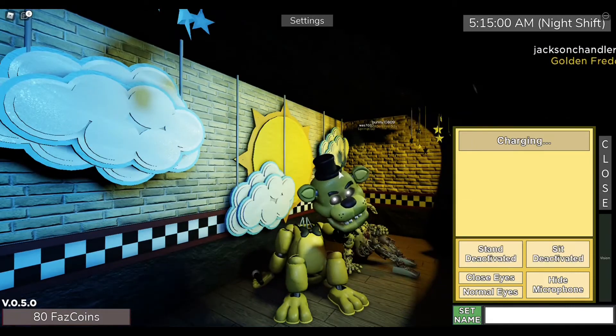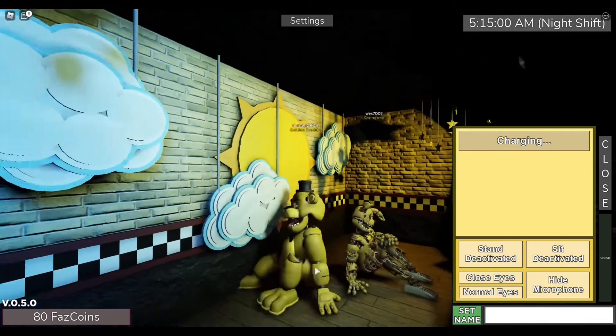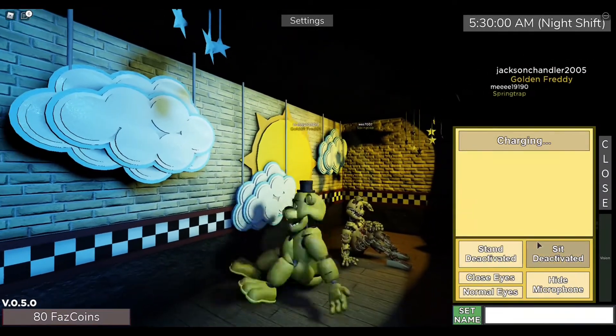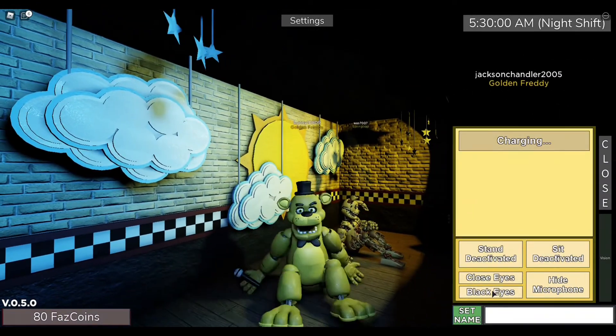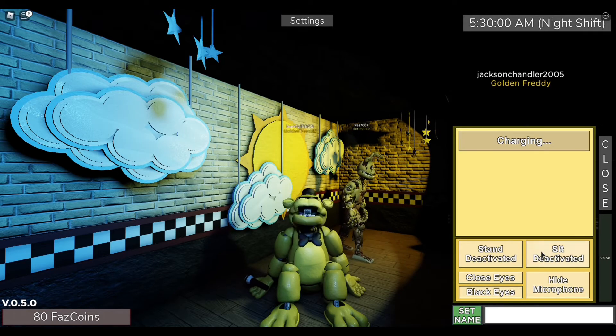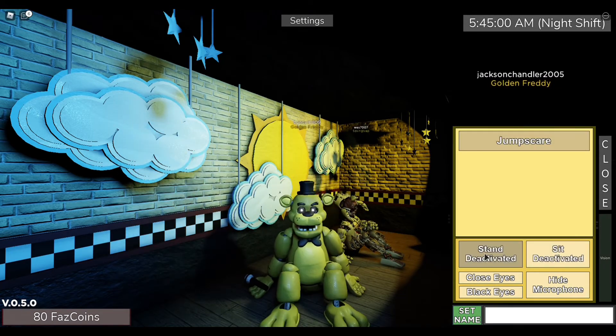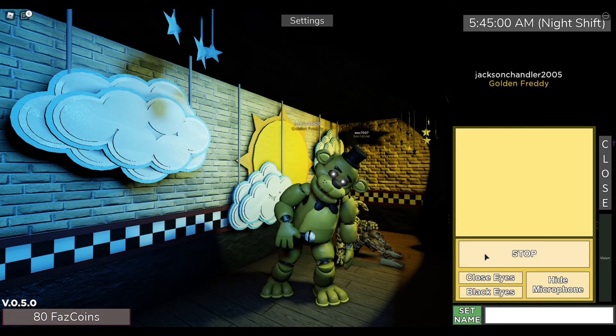Here's Golden Freddy's cool jump scare. He's on the ground during nighttime but in the daytime he stands up. He has normal eyes, his eyes can become black, he can also close his eyes, hide or show his microphone, sit deactivate, and stand deactivate.